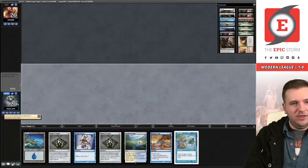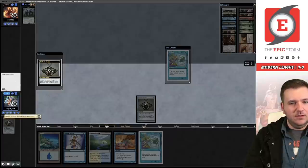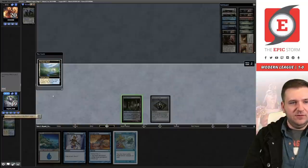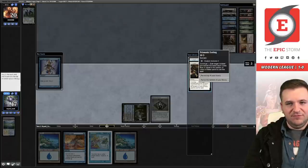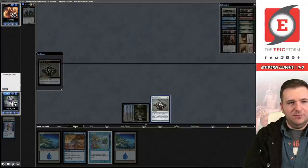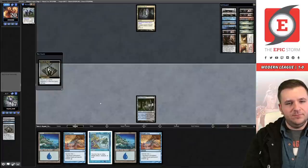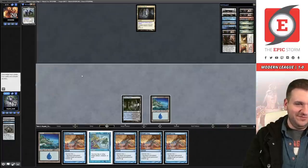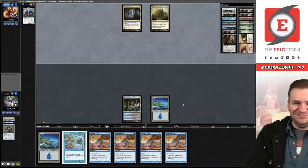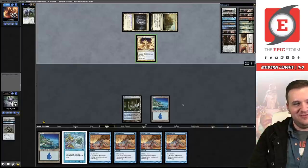Brazen Borrower ourselves to see if we want to fetch away a card. Don't need a third Twiddle effect so I'll fetch. The black source is most likely the most important — cast Inquisition. Scrying to double Prismatic Ending — I need to get rid of those. Brazen Borrower in upkeep — yikes. Fourth Twiddle, fifth Twiddle. Love it. Going to ask for better draws. These games have been so unbalanced with our draws, but we're playing a format without Ponder and Brainstorm.